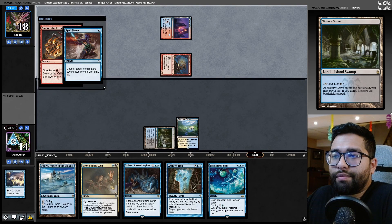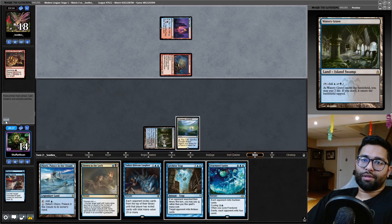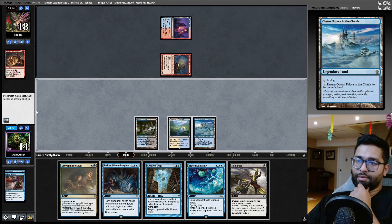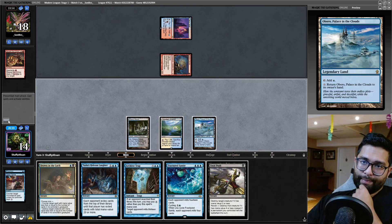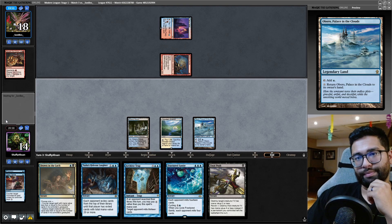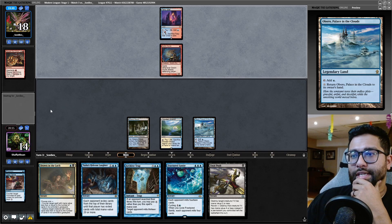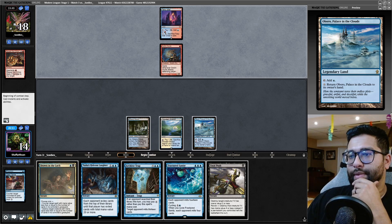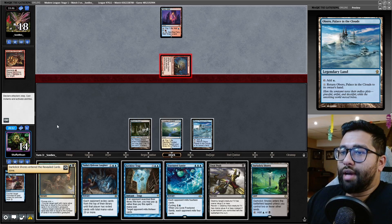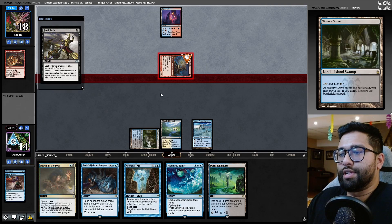Spell Pierce that — hundred percent. Take that. Able to prevent that, which is nice. Play the Oboro. I've got Drown in the Loch, which is nice. The longer I can dodge them having lands, the better. Dark Slick Shores — you have outdone your usefulness.